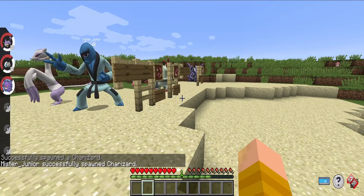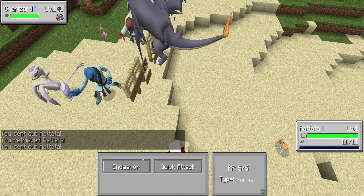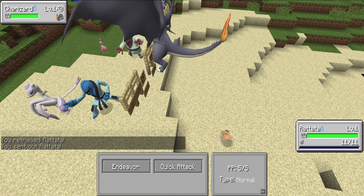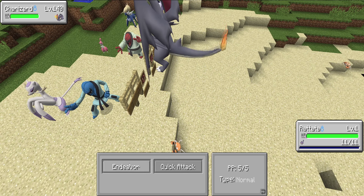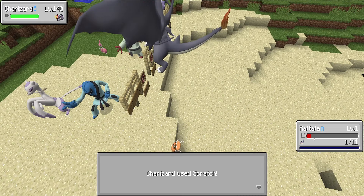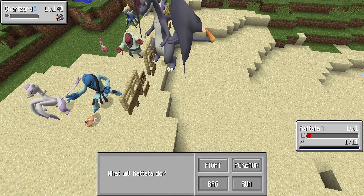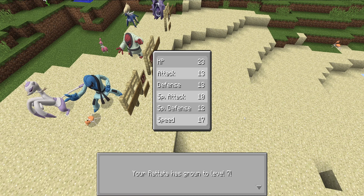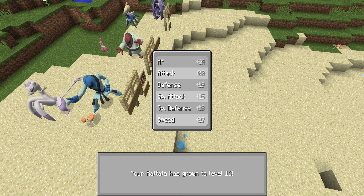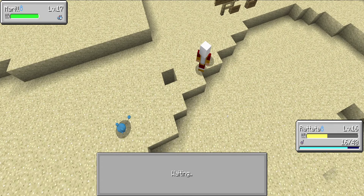I'm going to take my level 1 Rattata and fight this Charizard right here. All we're going to do is use Endeavor. Charizard is going to go first because it outspeeds me — it's level 140, I'm level 1. It's going to take me from 11 HP to 1 HP because the Focus Sash saves me. I use Endeavor, which puts his HP equal to mine at 1 HP. Then on turn 2, I use Quick Attack — a priority move — which attacks first. Boom! My level 1 Rattata just defeated a level 140 Mega Evolved Charizard boss. It's that simple — you can do that with anything, not just a boss.